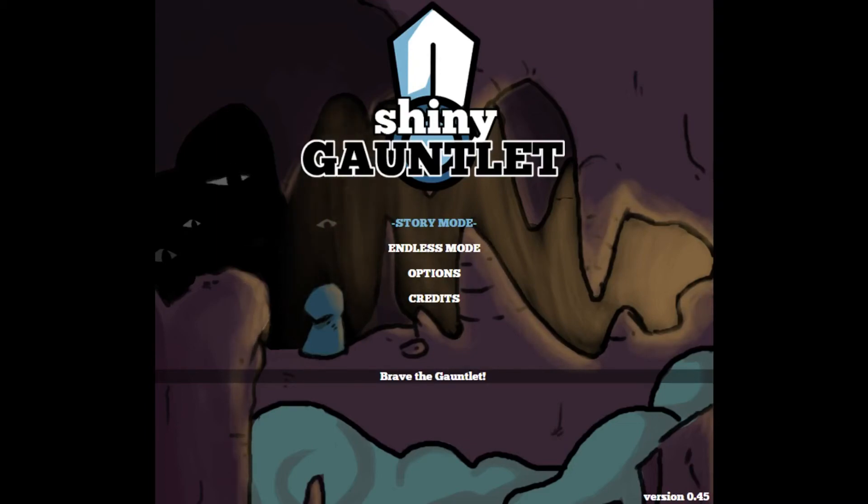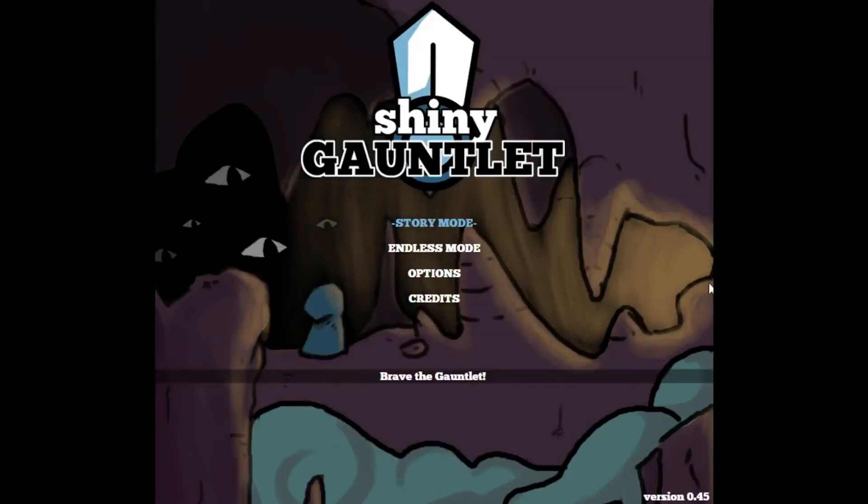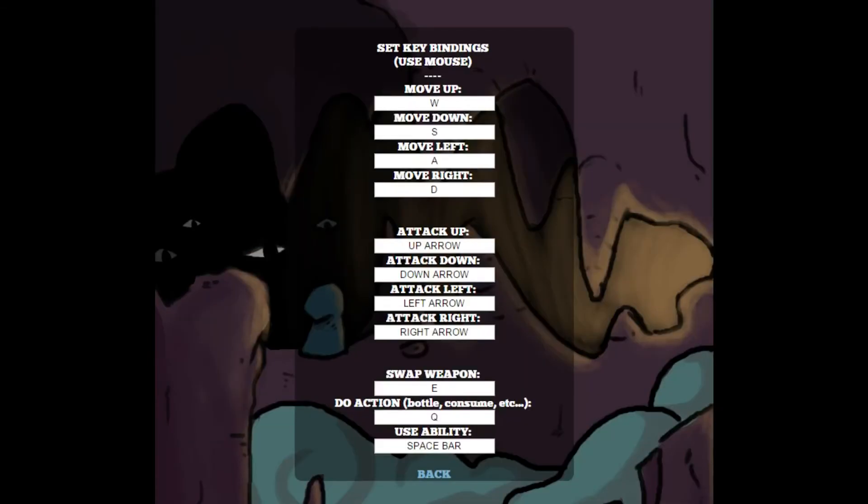With that in mind, let's take a look at the options. Here are all the key bindings. This game is done completely with keyboard control — no mouse at all. You can click on things in some menus, but the main menu you can't use the mouse. You move with WASD and attack using the arrow keys. You can swap weapons with the E key, do an action with Q, and use your ability using spacebar.